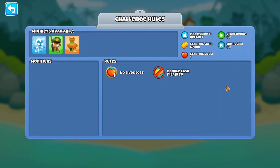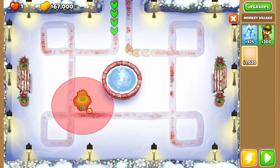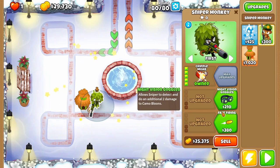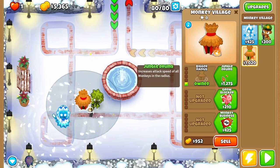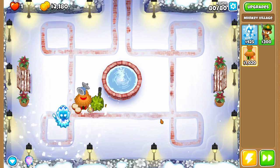Moving on. The next coolest challenge is MLO KULUS — 89% beat this, round 80, $67,000, ice sniper village. I suppose we'll go and do just that: sniper monkey going top path, cripple MOAB with even faster shooting, with an ice tower on the middle path — Absolute Zero — larger radius and refreeze. We'll also get some jungle drums and radar scanner as well. I probably didn't go for the best upgrades in terms of the ice man, but I don't think it's gonna matter too much.